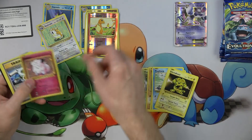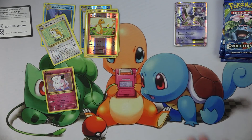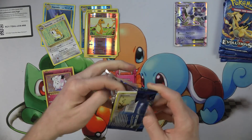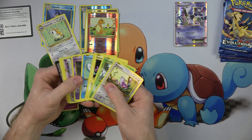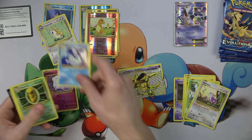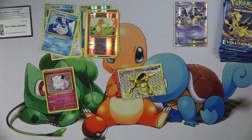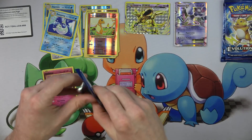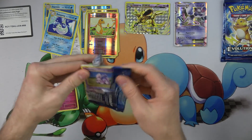We got a Charmander, and a Hollow Rare Clefairy. A Break card — almost forgot those existed. Nidoking Break, you don't even get a sleeve, my friend. You just get to chill — see if more Breaks come and keep you company, buddy.